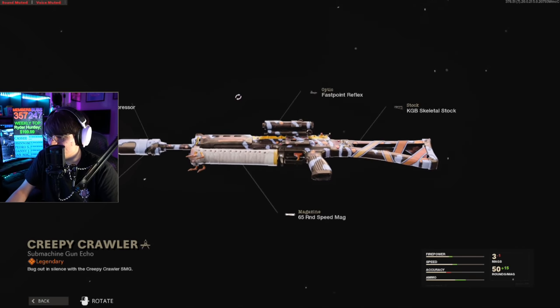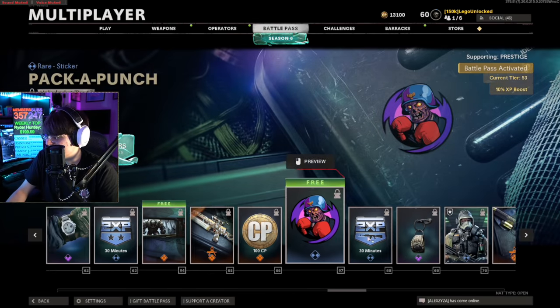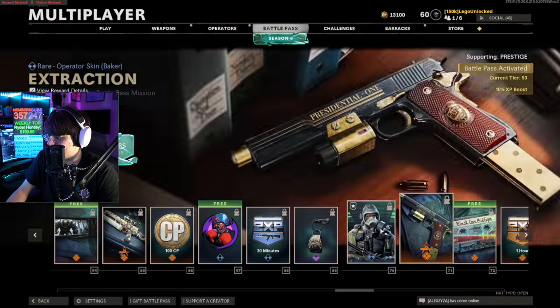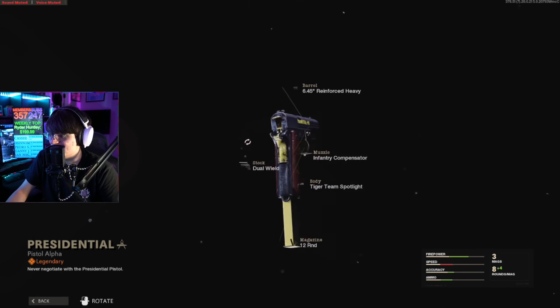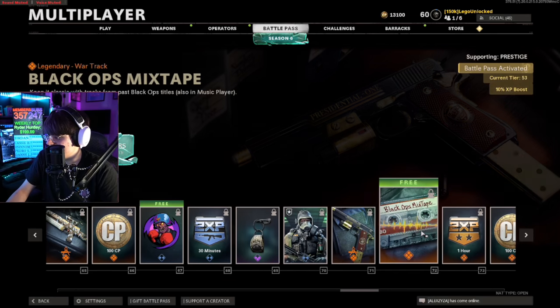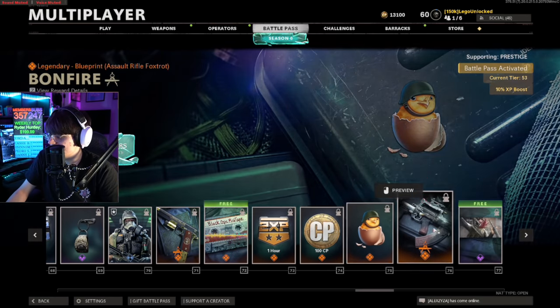We got the Creepy Crawler which is kind of cool — it's got a caterpillar-type magazine with feet on it. Some more stickers I don't really care about. We've got the Class Ring charm. We've got the Extraction skin — this M1911 presidential one is actually kind of sleek. I kind of like how this looks, it's a pretty sick M1911. We get the Mixtape, which I'm not going to play.